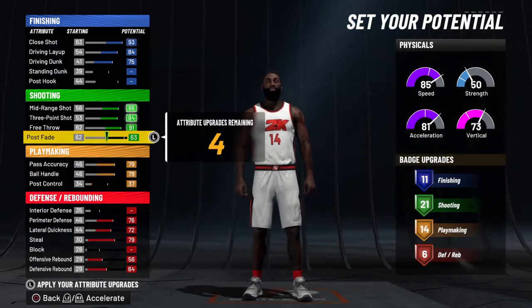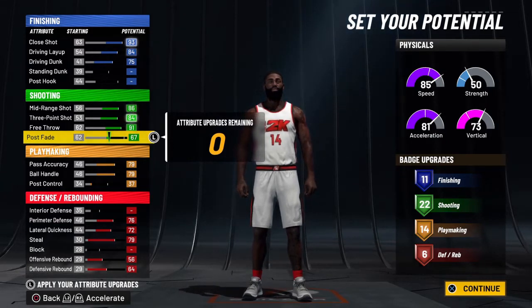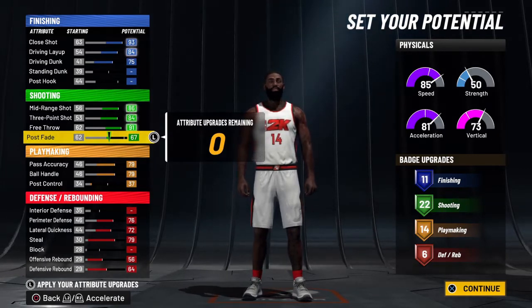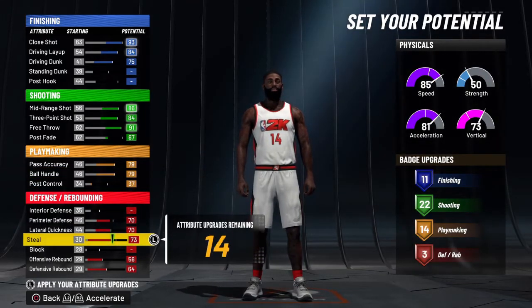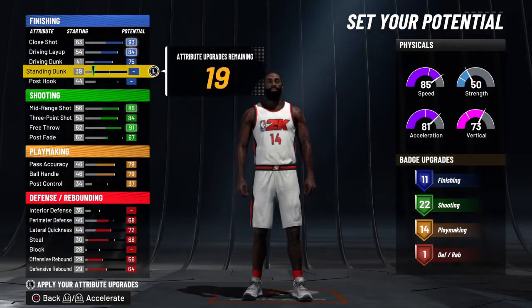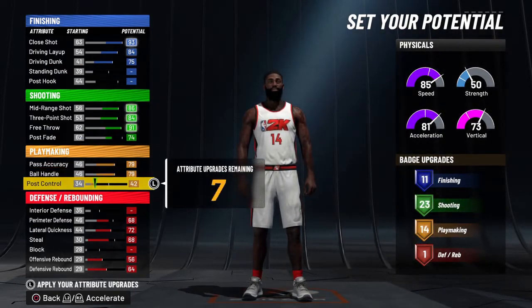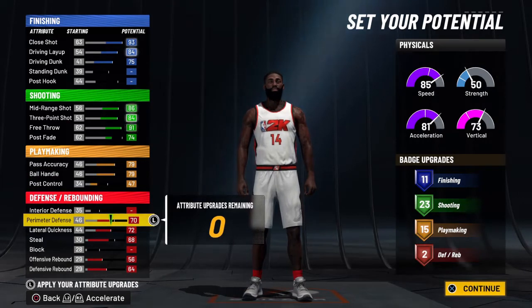If you make it this way — the best 2K layout — you'll have 11 finishing, 22 shooting, 14 playmaking, and 6 defensive/rebounding badges for a total of 53 badges, which is a really good badge count. Now for the more realistic James Harden version, leave lateral quickness up but bring some defensive stats down, and you can redistribute those last 19 points to get another finishing badge and up to 23 shooting badges.